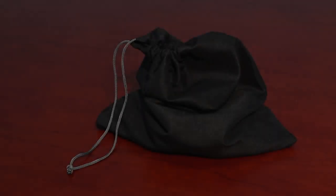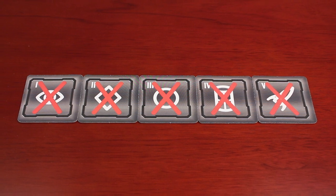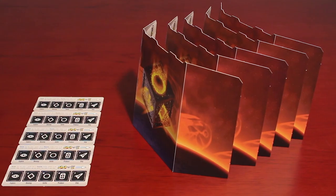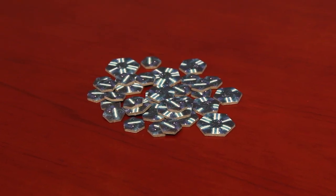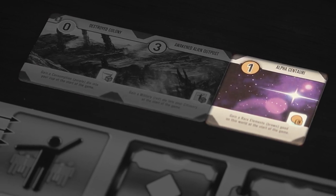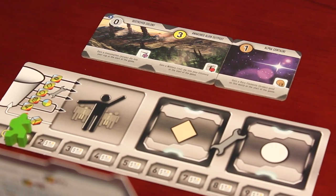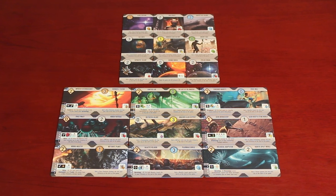To start, make sure all double-sided development and world tiles are in the black bag. Then place all five phase tiles in the center of the table on their X side. Give each player a player mat along with a dice cup and credits marker in the color of their choice. Each player places their credits marker on the one space on the credits track. Then hand a player screen and phase strip to each player, and place 12 victory point chips per player next to the phase tiles in the center of the table. Once everybody has their starting setup, deal each player a random faction tile and a random homeworld tile. Each player will lay their faction tile and homeworld tile next to their player mat in front of their player screen. Return any extra faction tiles and homeworld tiles to the game box.